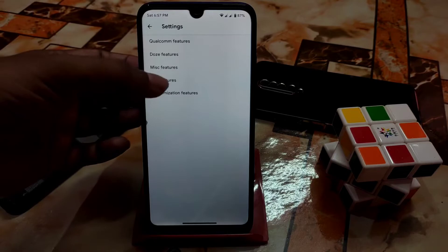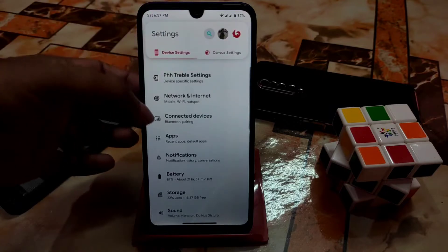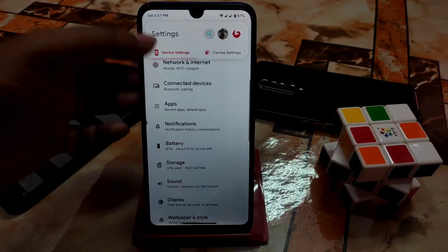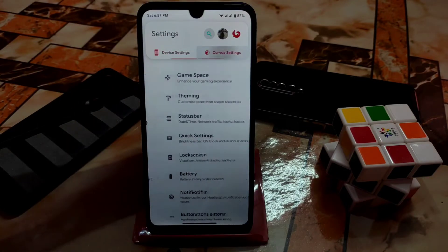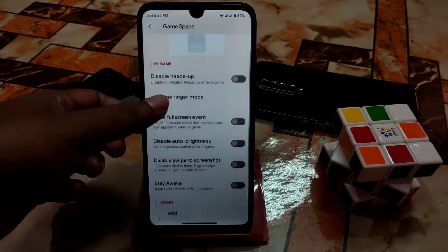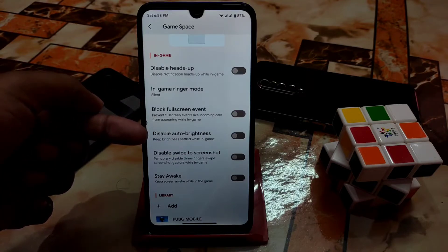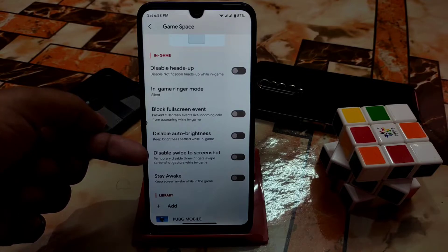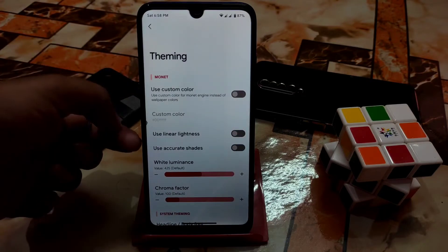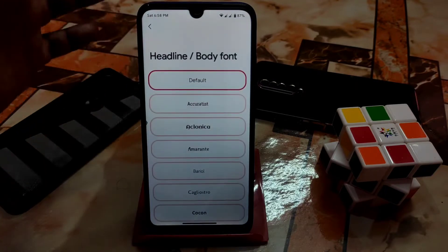We have Doze features and Qualcomm features - we don't actually need IMS features. Network and customization as usual has 4G settings. Now let's get into the Corvus settings. In the gaming space there are great features - block full-screen events, disable auto brightness, and disable swipe to screenshot while playing games.